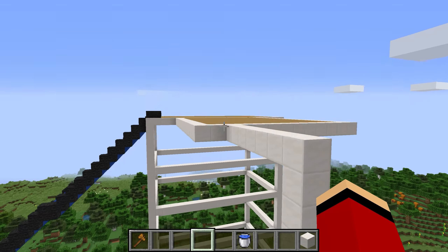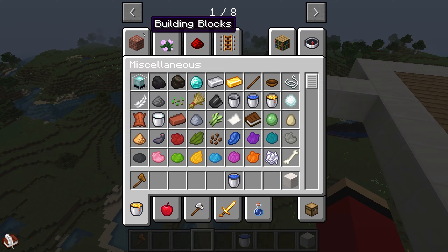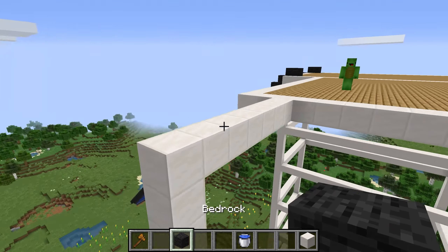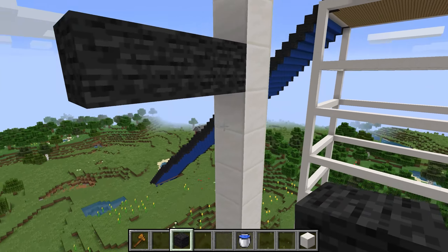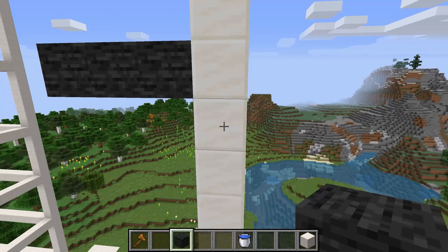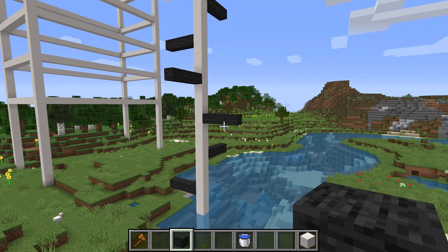Now, let's make the pillars on the other side. We'll fill out the pillars from above, like this. This is really tall. What a huge platform! Now I'd like to make the center part of the platform out of wood. I'll use a command. I changed it into wood. It turned to wood!